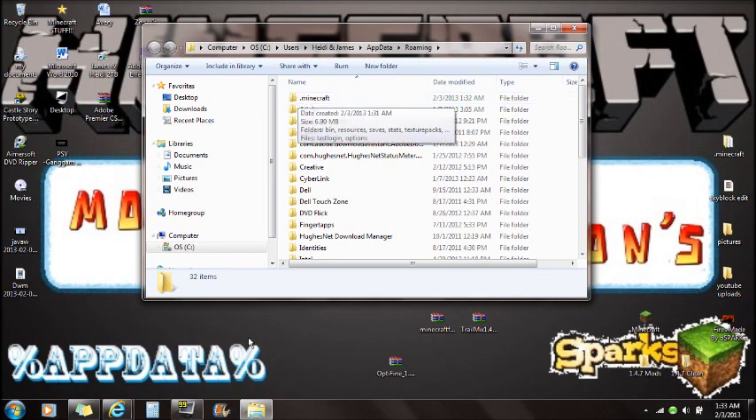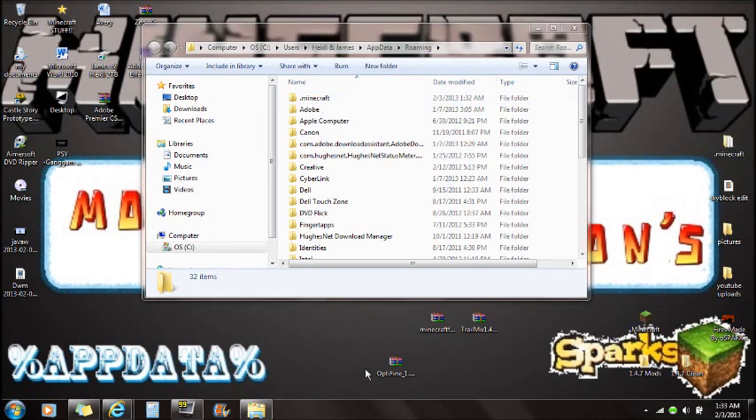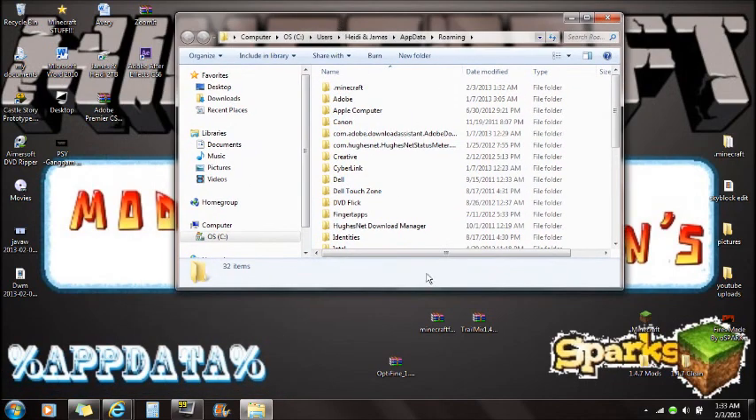So that's done and you guys have successfully force updated your game. Once you have force updated your game, make sure Minecraft is closed when installing mods. If you already closed out, go back to %appdata%, go to roaming, and open the .minecraft folder. Now you're ready to download the mods. You will need Minecraft Forge Universal and you will need the Trail Mix mod for 1.4.7.